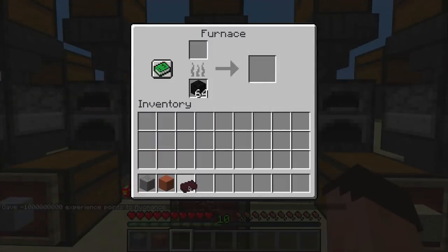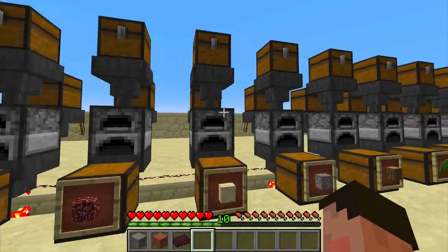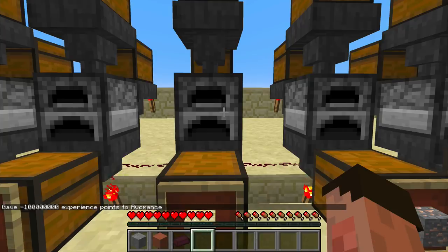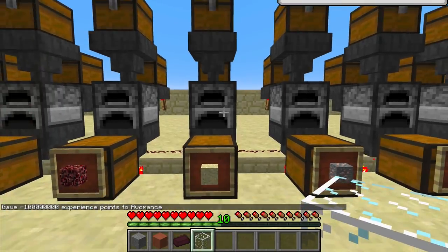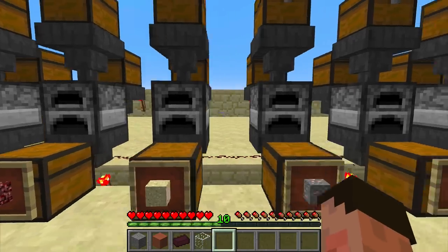Now we've got our nether brick. What is that going to give us? That's giving us what looks like exactly the same as the cobble, which is really interesting — so that stone gives the same as the cobble. Let's go on to sand: when we make glass, what does that do? Let's take out the glass, and that is again exactly the same — a ten and a half level experience. That's not too bad actually if you think about it.